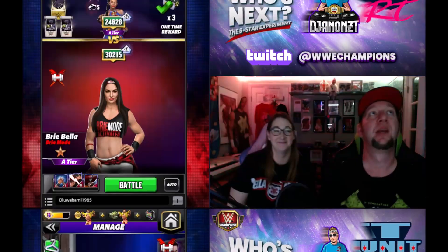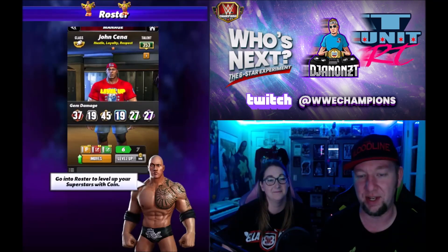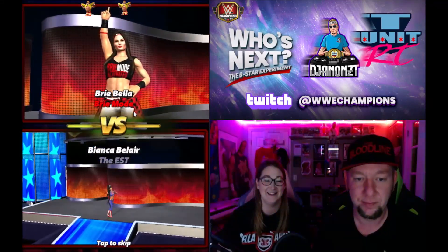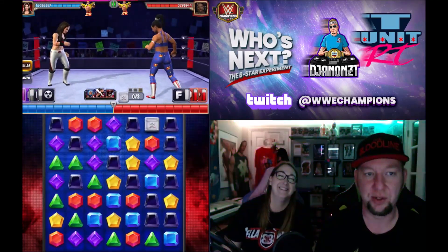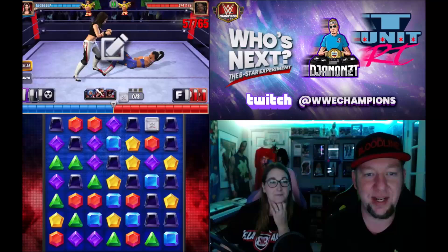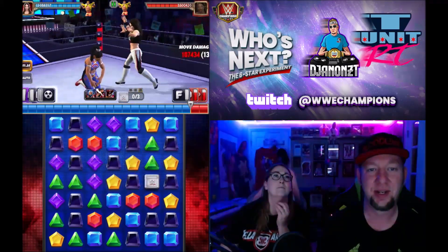We're going out to find an opponent - Bianca Belair. Time to activate Brie to Play mode, going without the fancy stuff. Why did you pick Brie this week, T-Unit? Because I love the Bellas, I did Nikki last week, rolling with Brie this week. Oh, and did you just pull her? I did just pull her, so trying to see what she does. Running clothesline charges on turn one to make eight random black gems. The yes knee will make eight random gems into X-breaks.